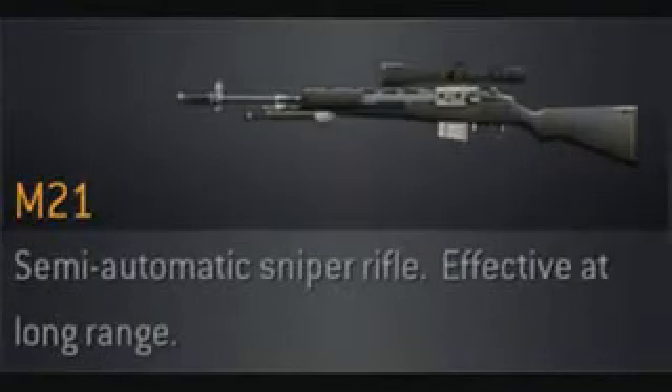That brings us to the M21, my personal third choice of the bunch. Semi-automatic, with very little recoil, and a pretty nice sound to it. Sadly, the awful multipliers require a second shot way too often if your aim isn't that good. However, the accuracy of the gun helps that. So should you use it? Well, yes and no — not your best option, but if you like it, you can.